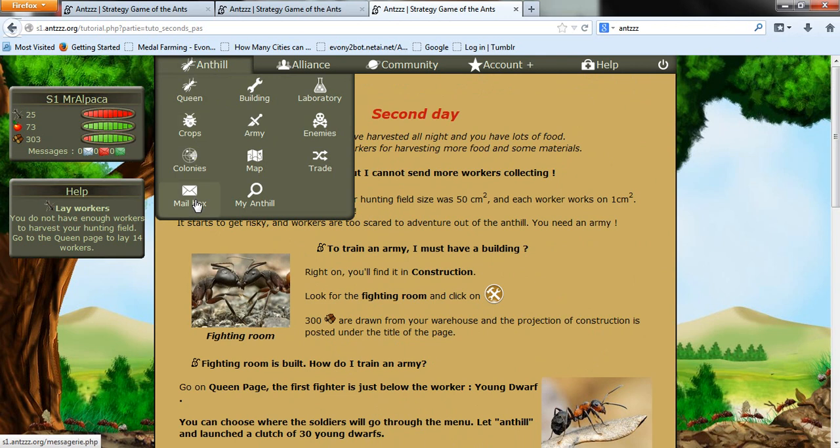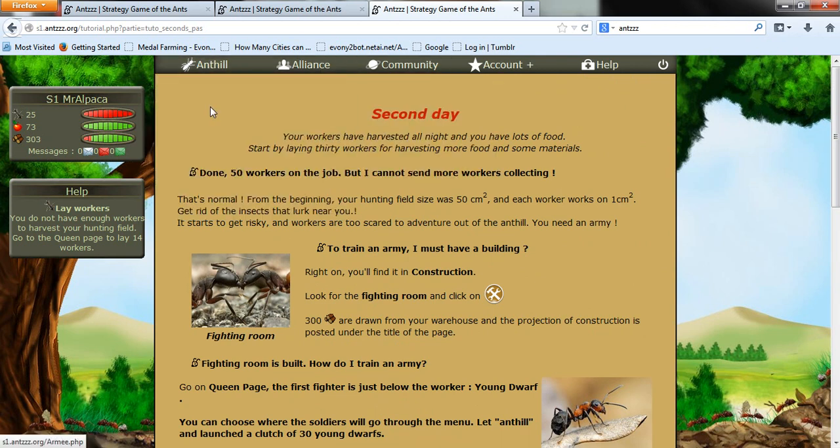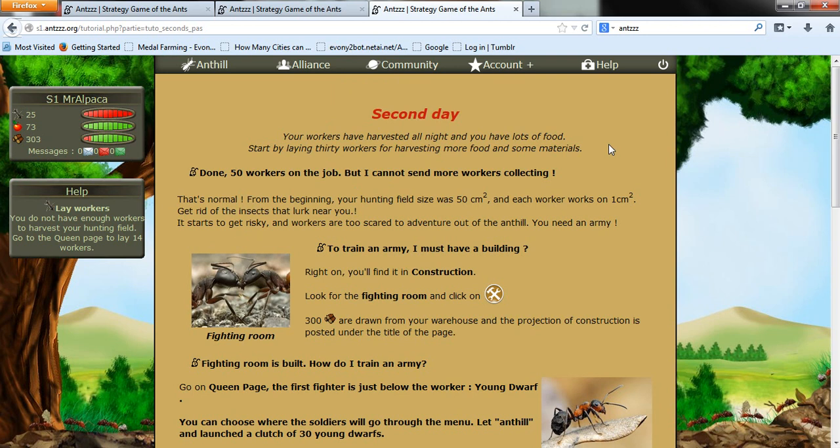I've shown you all these, haven't I? Community, alliance, and how I'm building colonies. I'll show you all of them. Nice basic numbers game — trade, enemies, army. And I'll see you next time. I've definitely made a second video on this so I can do it a lot better for you. This is such a quick one. See you later guys.